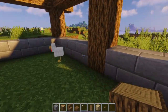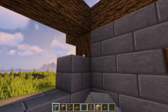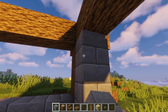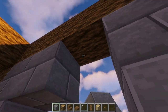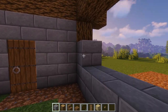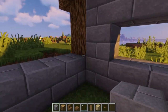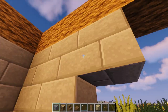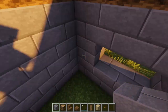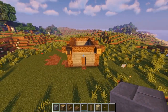On the inside, your next goal is simply to put one block across on each of the sides so that you have nice windows going all the way across. Make sure you do this on all sides of the building so that you get some natural light in. At the back of the house, you can simply close the whole thing off to make it nice and smooth.